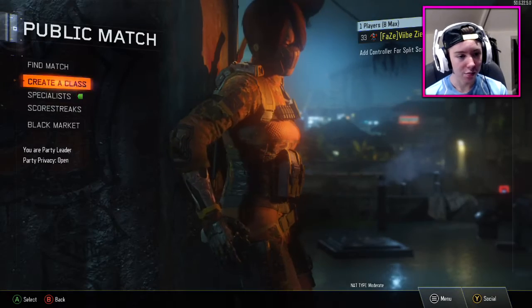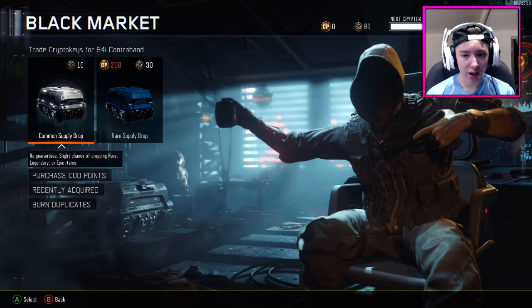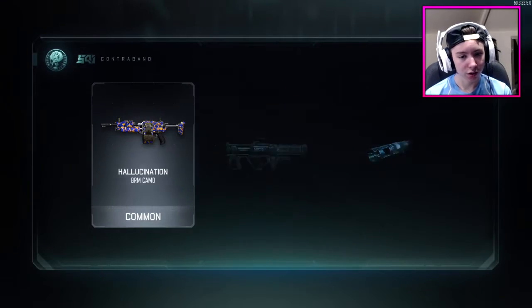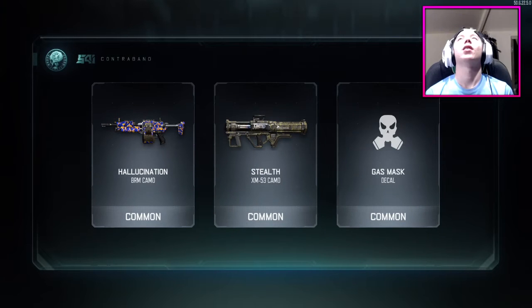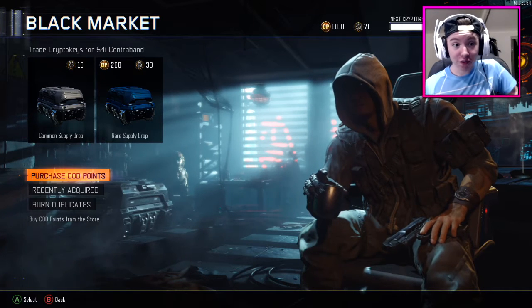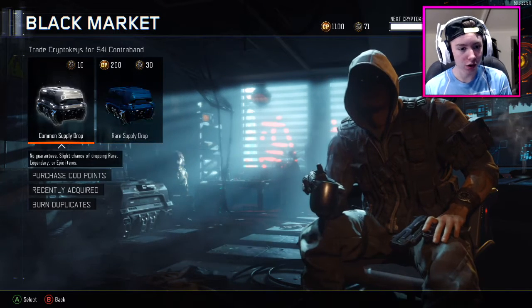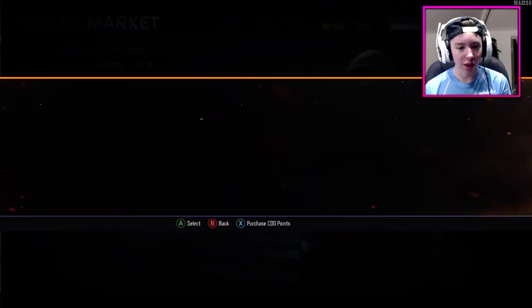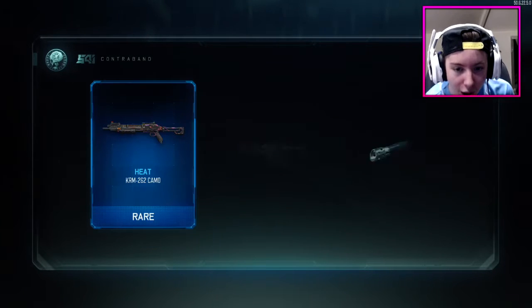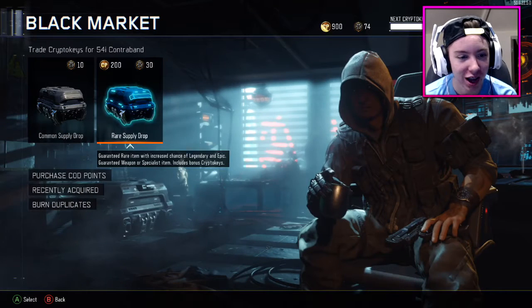Back to the Black Market with 10 crypto keys — we've actually got 80 left, that's 8 more cases. Getting commons... but wait, I've got 11,000 crypto points. We can do rare supply drops! Let's do this. Here we go — rare, epic, legendary. Oh my god, no way! That is sick boys!